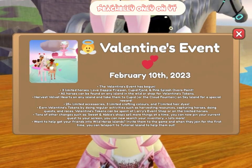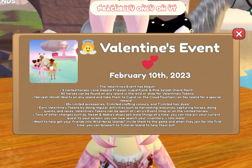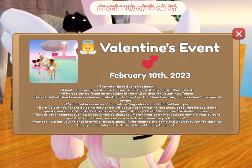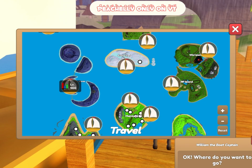You can harvest Velvet Hearts on any island and take them to Cupid or the Cloud Foundation Fountain on Sky Island for a special reward. We're going to instantly head to Mainland where the portal is.